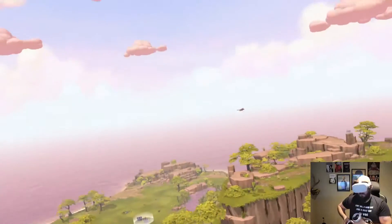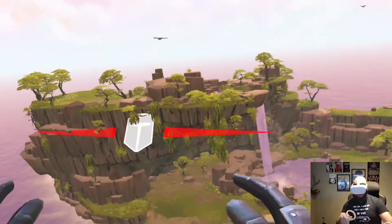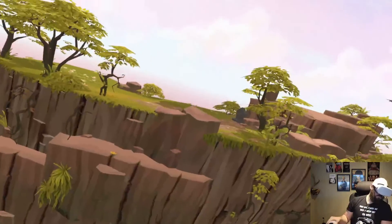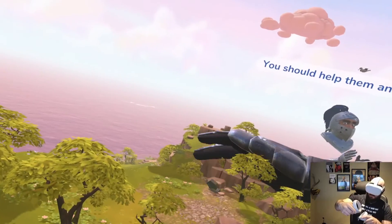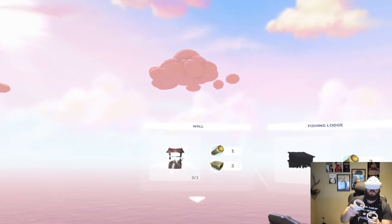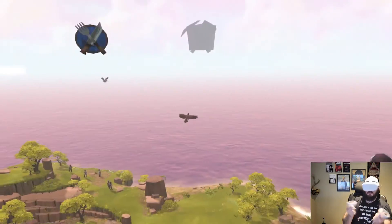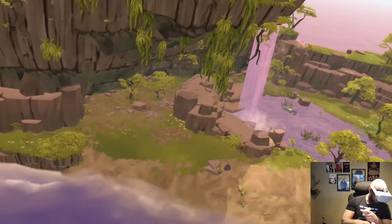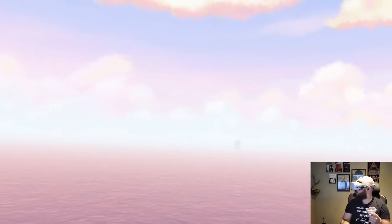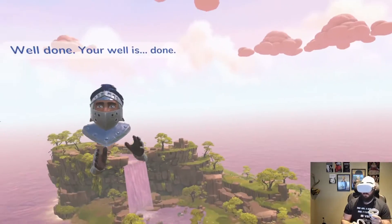Searching for the third chest — I thought I saw it somewhere around here, and there it is. Now we have enough resources to build a town. A prompt tells me to build a well. All right, what else? I've got the well — I'll wait till it's built. There are birds here hauling out of here fast.